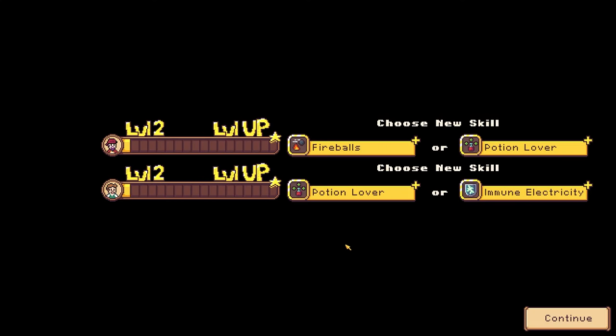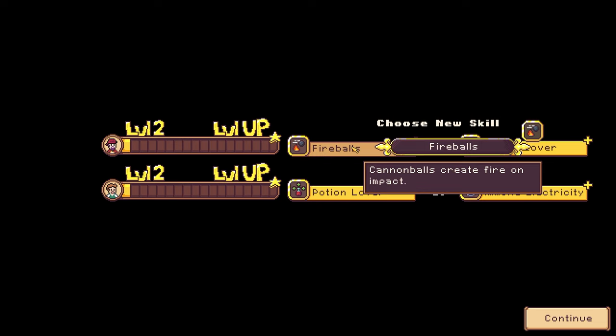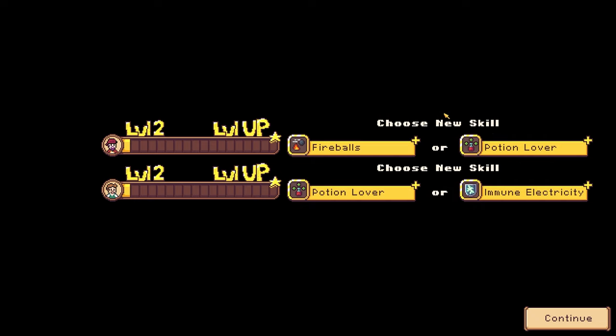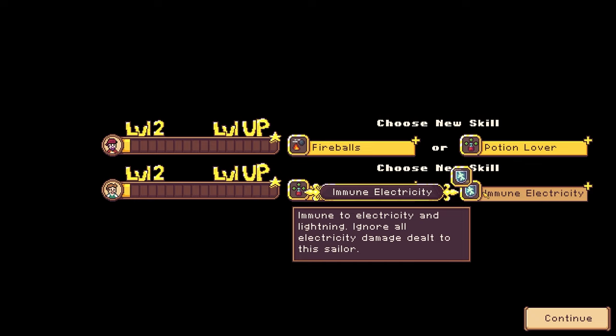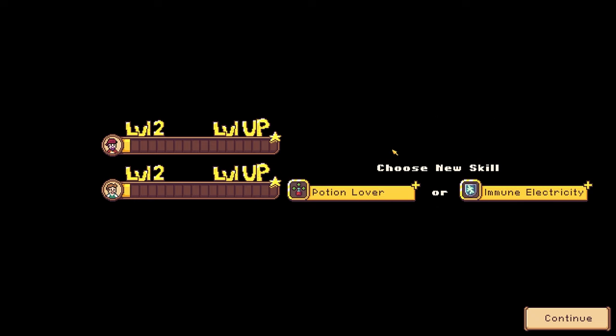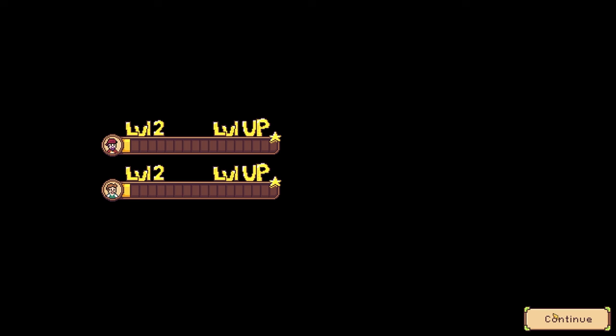At least they leveled up, I can take a new skill. Nice. Cannonballs are really good. Immune electricity. Let's take fireballs for sure, and then we'll take potion lovers.